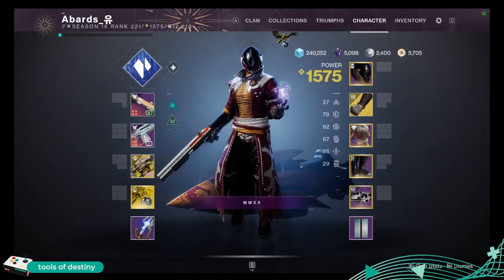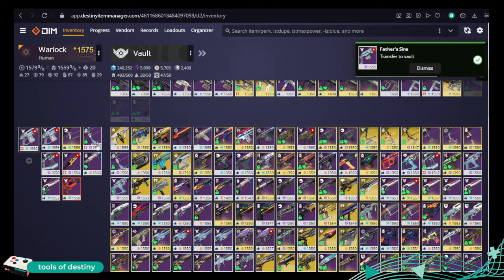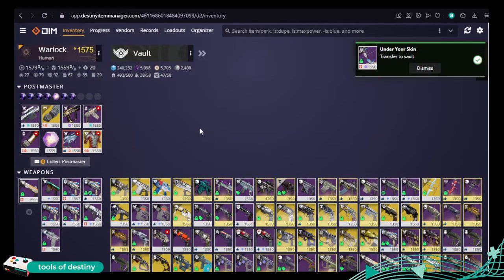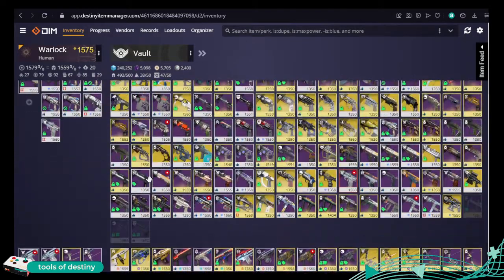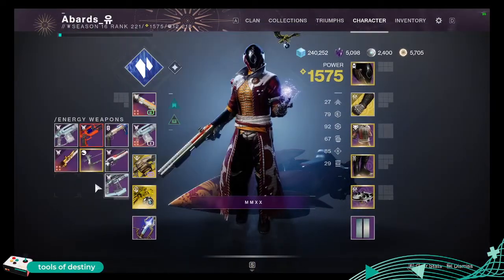I go back into DIM and make a little space. I can see I'm pretty much at full vault, full characters, full everything — I need to do some work. I'm going to demonstrate so you can see how you can get control of your setup easily. I made a couple of spaces there, and those items will literally have come off my character. Jumping back over to Destiny, you can see they've gone.